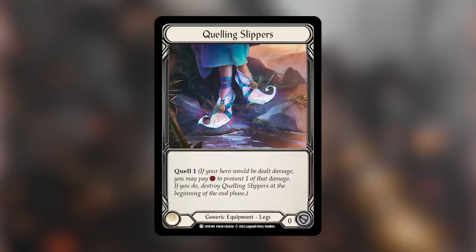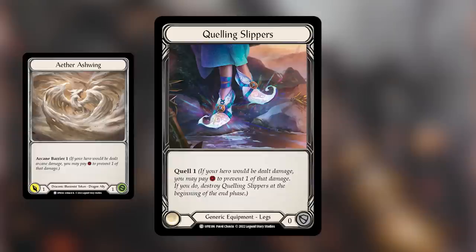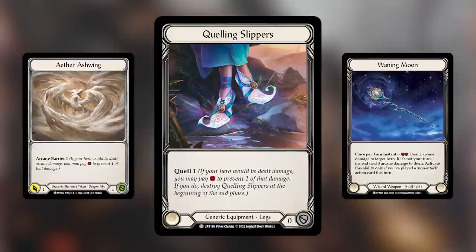Quell is an incredible mechanic that says if your hero would be dealt damage, you can pay the Quell cost — most of the time it's Quell 1 — to prevent one of that damage. If you do, destroy that equipment at the beginning of the end phase. But if you want to trigger Quell more than once, you just keep paying for it. For example, if a small dragon attacks for one, you can activate your Quell piece and pay one to stop it. Another dragon swings? Activate the same piece again. You can keep triggering Quell until end of turn, at which point it's destroyed. You can also use Quell to stop arcane damage from Icelander — it's a fantastic keyword and perhaps the best addition to the game from this set.